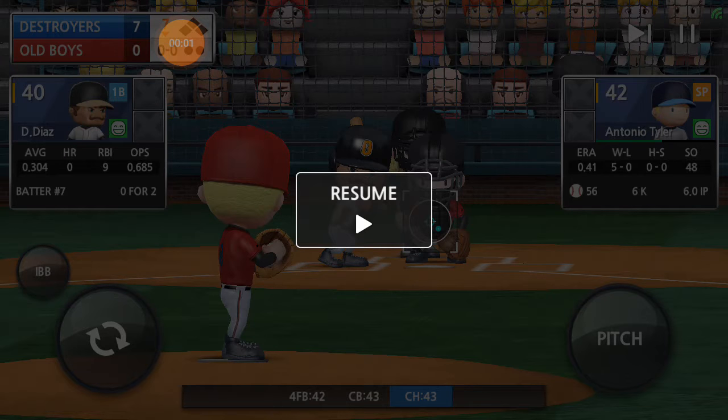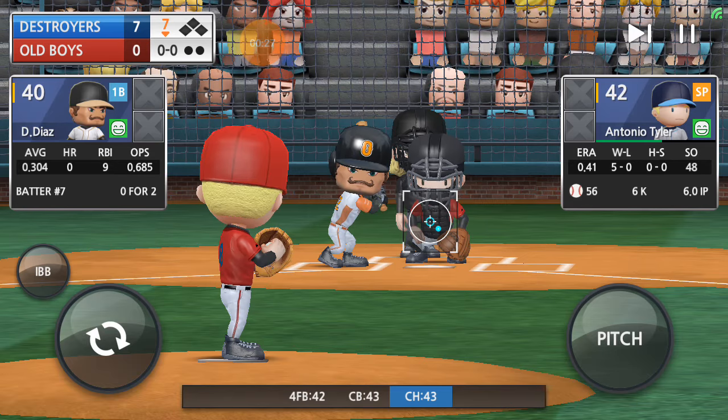Guys, it's your boy here. This is Part 2 about Destroyers vs Old Boys. As you can probably see, we're following with the 7th — we stopped at the 7th inning stretch. The Destroyers are whooping the Old Boys 7-0. Here's Diaz, he is 0-4-2, and Tyler, who has 6 strikeouts in the game. Let's enjoy Part 2.